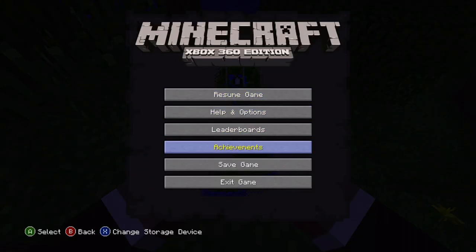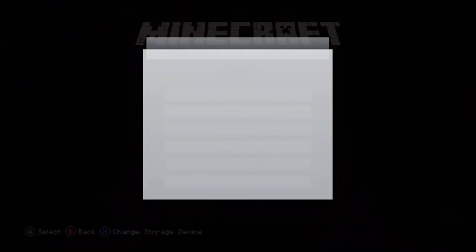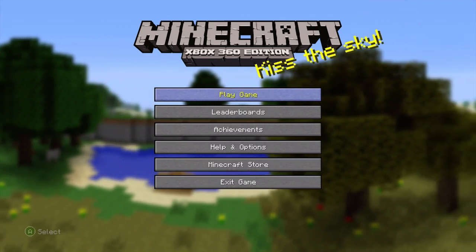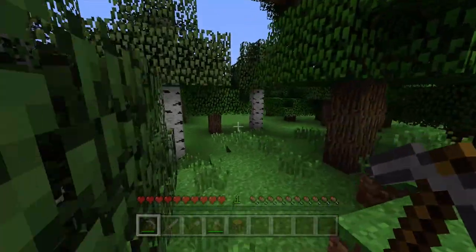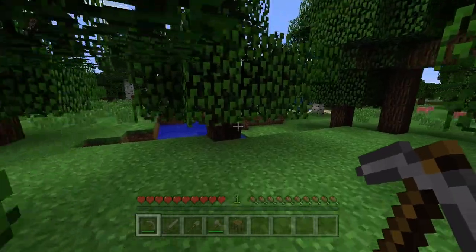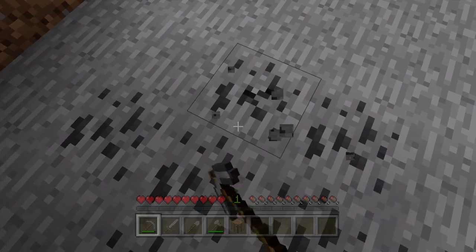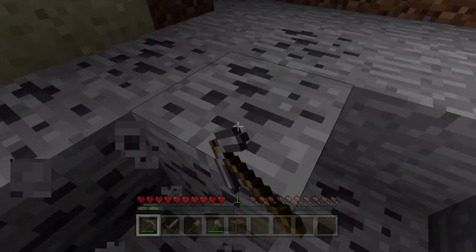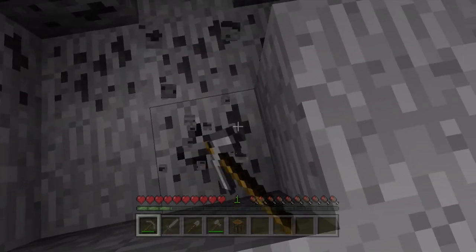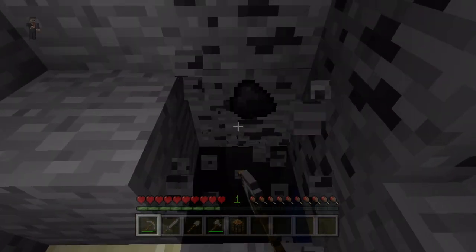Look at this ravine. We're going to exit without saving and find a world that has a village. Alright, we're back — we have our full stone tools. Let's explore this world. I'm going to mine some of this coal. I miss the old textures — they were so iconic. Back in the day when everything was just simpler.